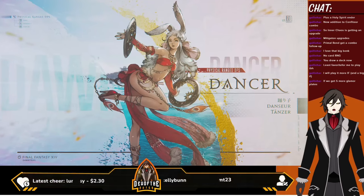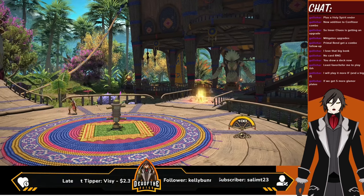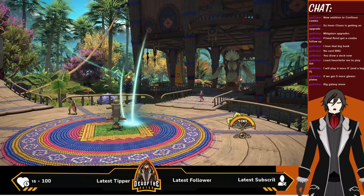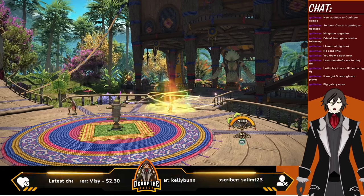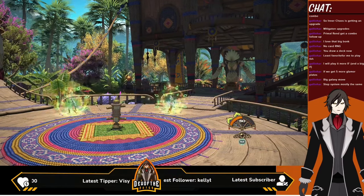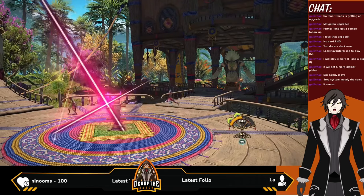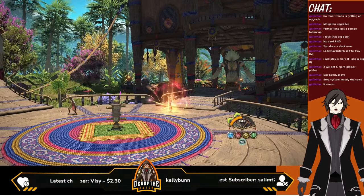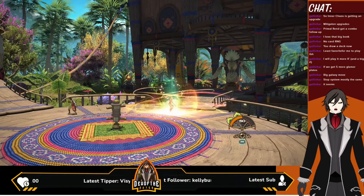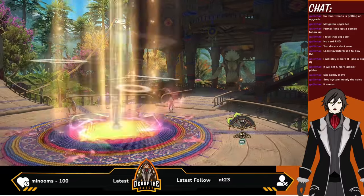Dancer — again one I'm completely unfamiliar with, let's see. Has their step system changed again? I know the whole step thing changed in Endwalker. Seems like it has changed again... step system mostly the same, okay. Maybe it's just me. Okay yeah, that phoenix thing I've seen. There's the step system — they're just doing it now later. Again, I'm completely unfamiliar with Dancer. That's new though.